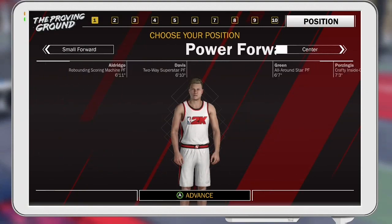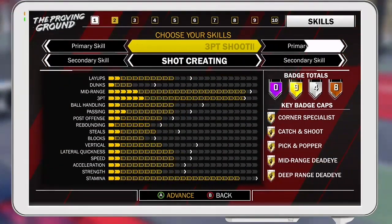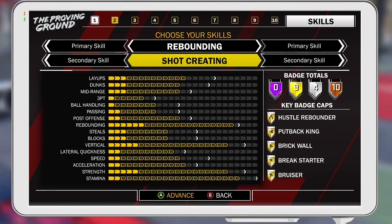I think the pure glass is honestly probably one of the best center builds in the game, and obviously you're going to have rebounding as the primary skill, and the secondary skill is always going to be rebounding as well.